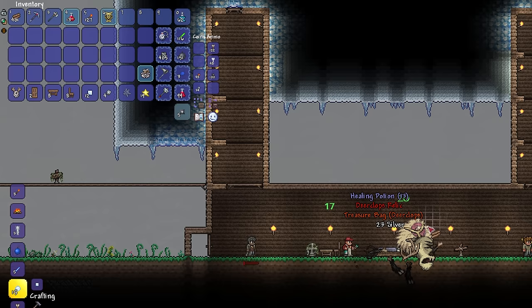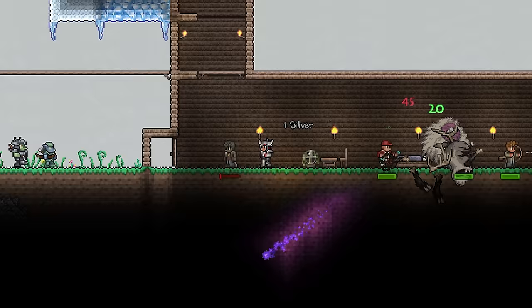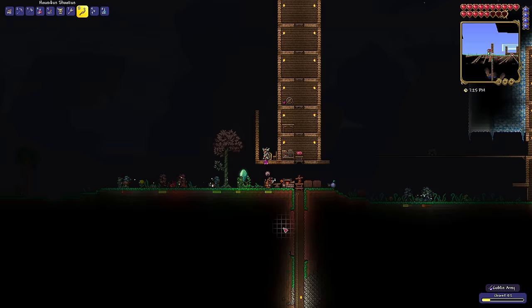I grab its treasure bag, and inside is the Houndius Shootius, meaning I am officially the owner of a weapon. Think Skeletron? Oh wait, never mind — this thing is complete trash. It only does around 20 damage per shot and doesn't shoot particularly fast. This isn't great when every goblin has a ton of health.